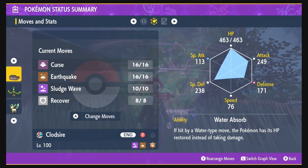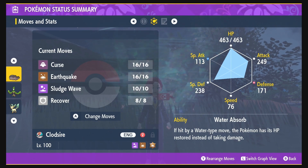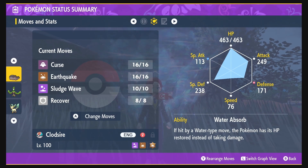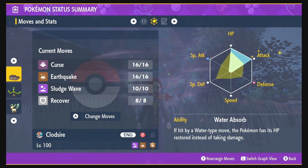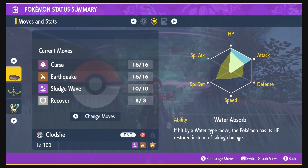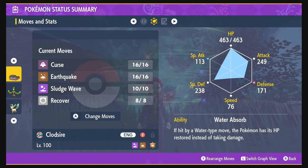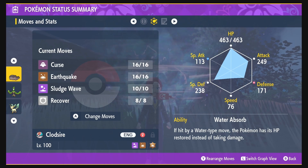We are a Ground Terra. As far as the moveset, we still have Curse and Recover from the previous build, but we're going with a Ground Terra so we're going to be using Earthquake to deal a ton of damage, as well as Sludge Wave to build up our Terrastalization. We are going with 252 HP and Attack with an Impish nature, so that's increased Defense at the cost of Special Attack — since we're not using Special Attack it doesn't matter. Our ability is Water Absorb. You can go into Defense and Attack instead of HP and Defense.